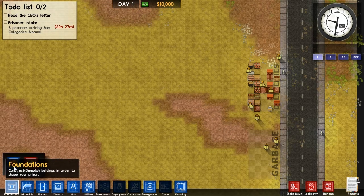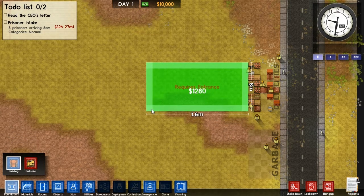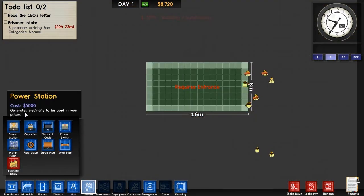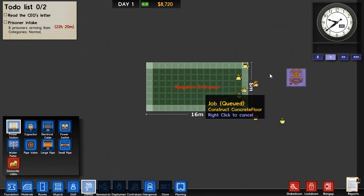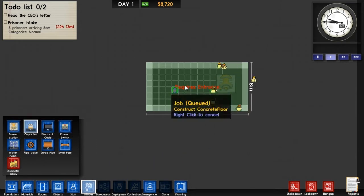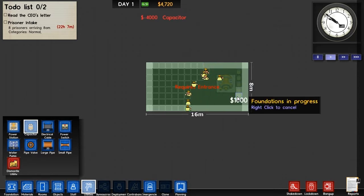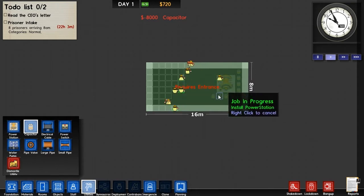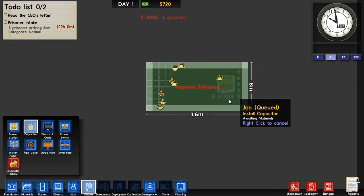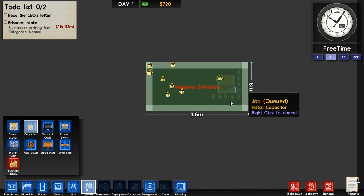So first of all, let's start out with building a foundation. In this game, you require a foundation in order to build any of the rooms required. It's generally the basic structure of any room. First, I'm going to start off with the utilities, because you require power and water for all of the facilities to work correctly. So right now I'm building a power station. The power station also requires capacitors. These allow you to later on add a lot of electronics and lights and everything to your prison. As you can see, just by adding the power station, I basically ran out of money. That's because the power station is really expensive and you don't need this many, as I just did.